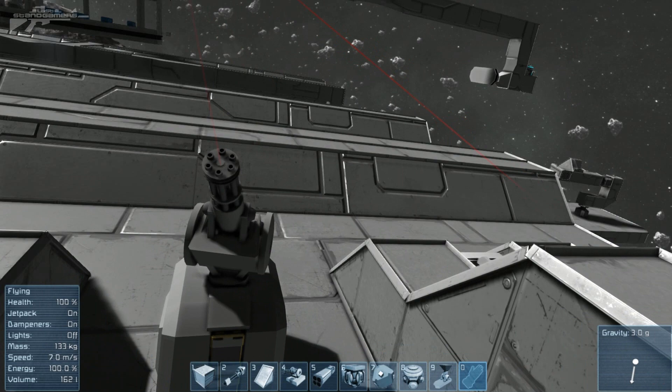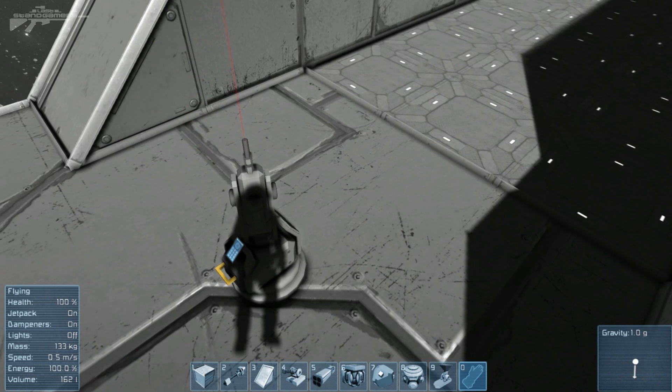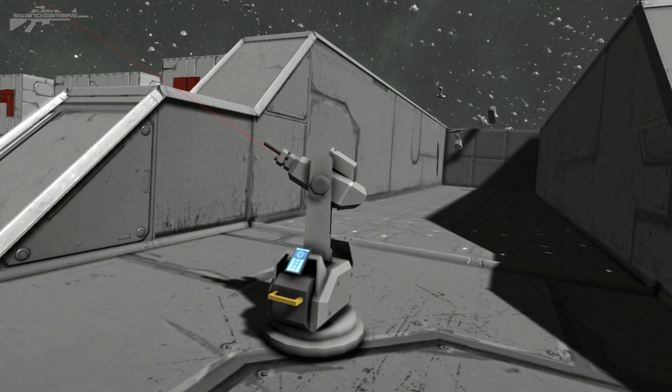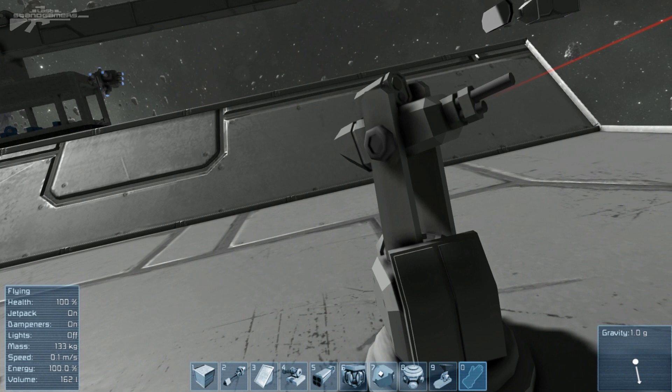Moving on to the interior turret — this has a slightly lower rate of fire but works in the exact same way. It will target-prioritize and engage all targets until they're destroyed. I think personally that looks extremely beautiful, just the way it rotates — it feels so automated and robotic. Just walking into a room and seeing one of these guys would be extremely scary.